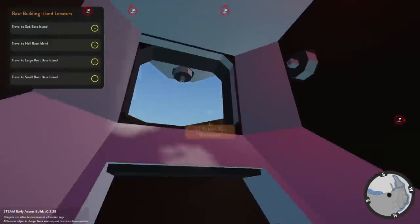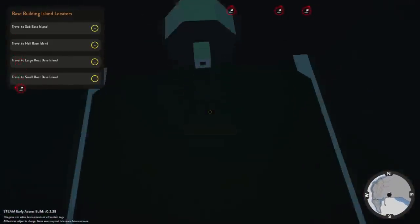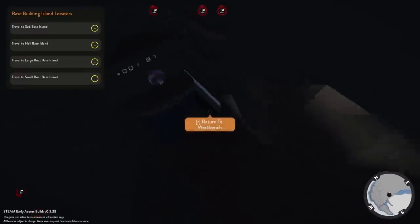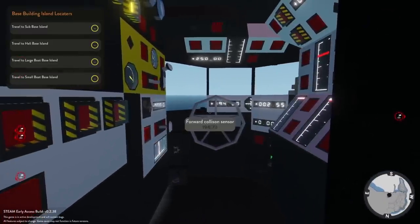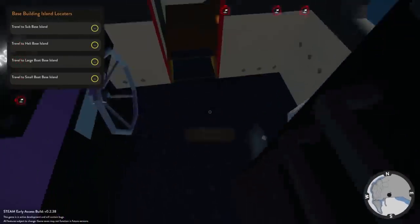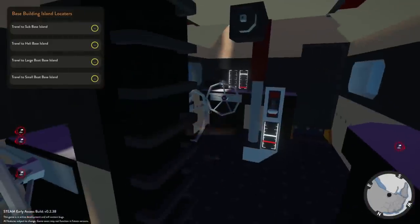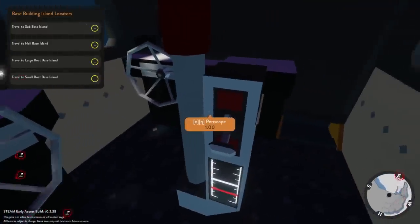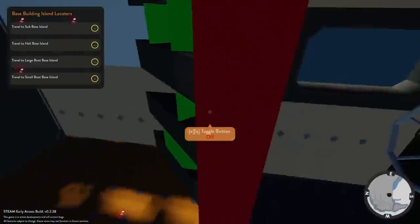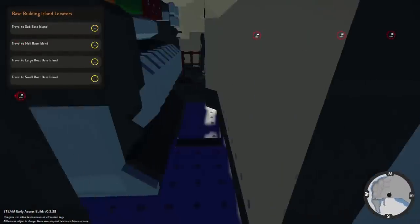The door just opened up automatically — I think it's on some sort of sensor. Oh, this is tight in here. Let's go ahead and go down here. So what do we got here? We got controls, auto-depth, target depth. There's your periscope. These subs are always really odd to me — how they're set up. It's just all these tight little compartments. Really claustrophobic.